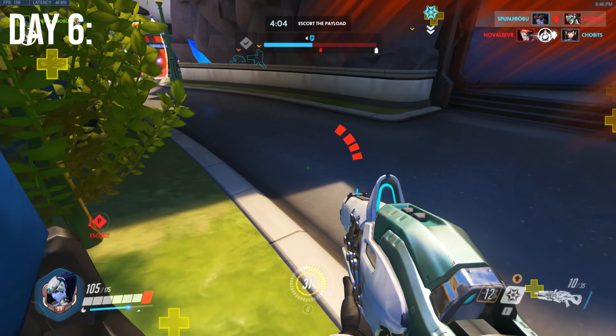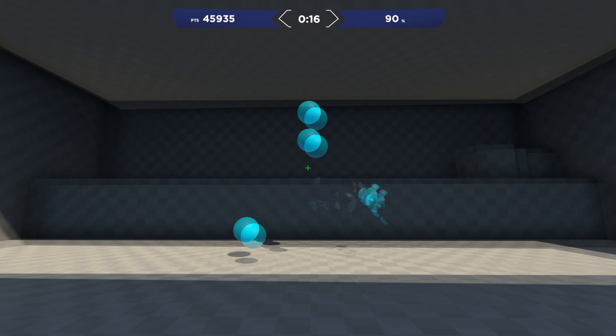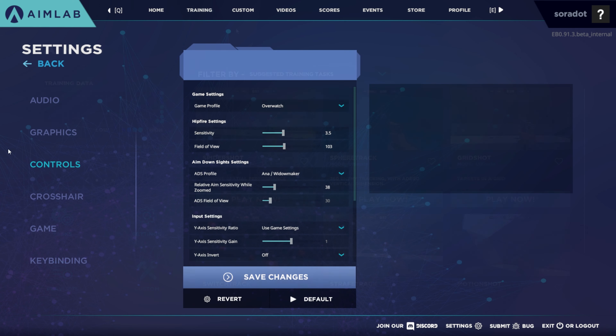How did I get so much better in such a short amount of time? I used Aim Lab to practice for 10 days straight. For those who don't know, Aim Lab is a free aim training software designed to help you improve your aim as much as possible. There are tons of different tasks you can do, as well as set your sensitivity to the game that you want to improve in the most.